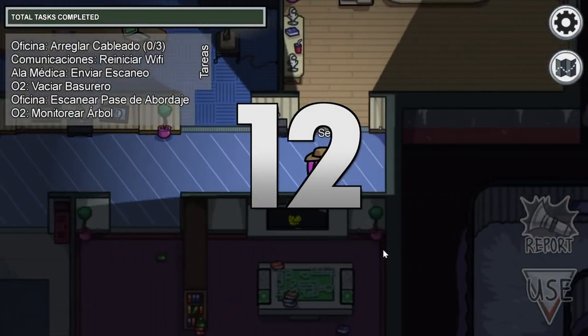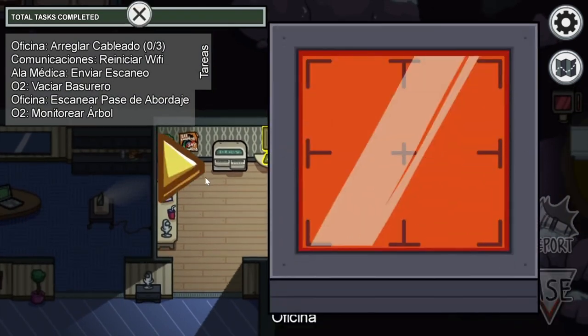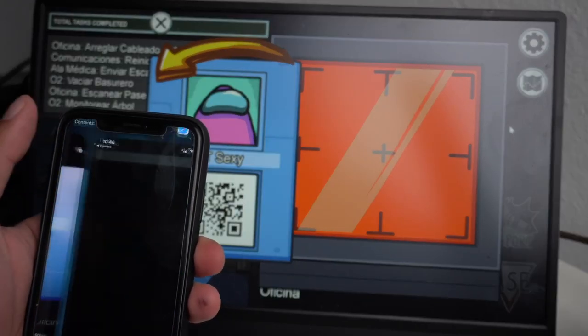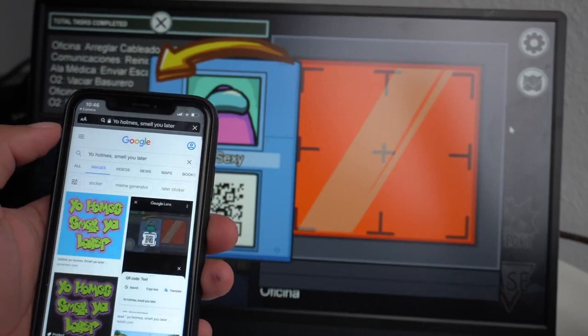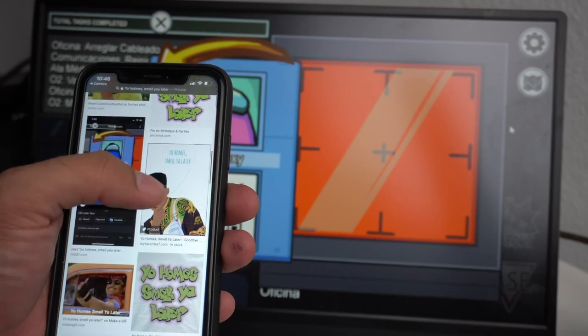This game has a lot of references to other games and pop culture in general. In the task of scanning boarding passes, you will see a working QR code. You can scan it with your phone and it will take you to a link — a Google search with the phrase 'Yo, Holmes, smell you later!' — a reference to the Fresh Prince of Bel-Air.